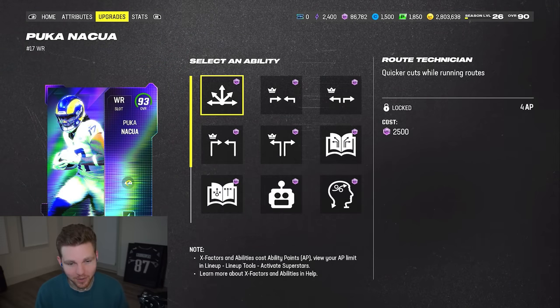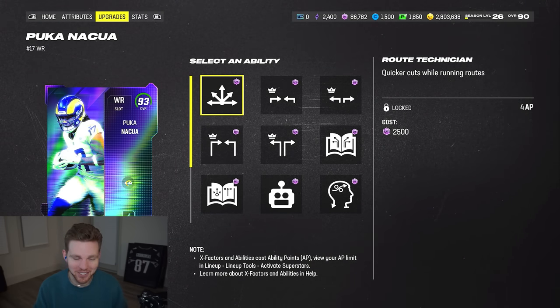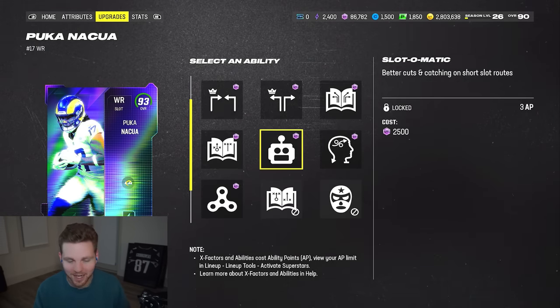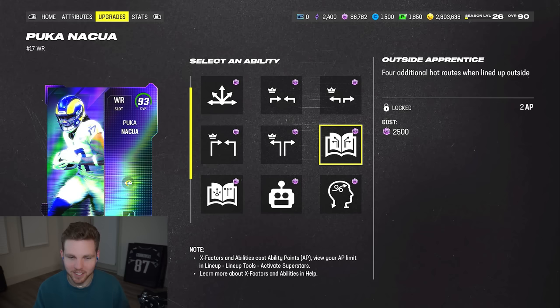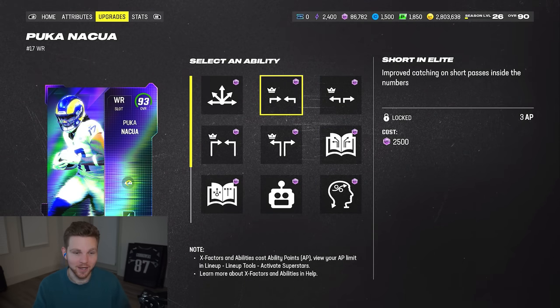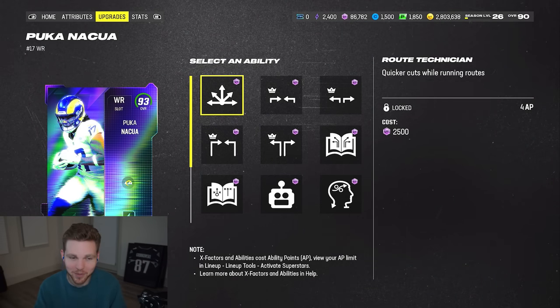You could slap some decent abilities on him like Route Technician for example, but for the AP cost it's just way too much. Nobody's really running man coverage right now. I think EA unfortunately is a bit out of touch with how they price things - they don't really understand what the meta offensively or defensively is. So this card, in my opinion, and obviously we haven't played with him yet, is not really looking like he's worth it so far.